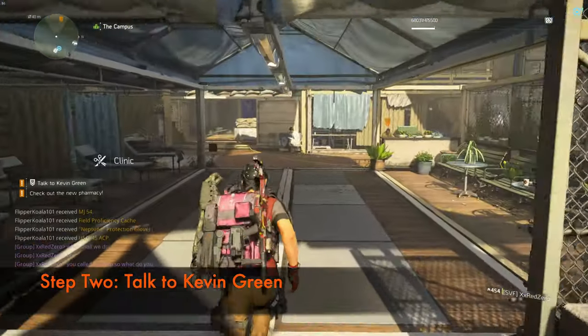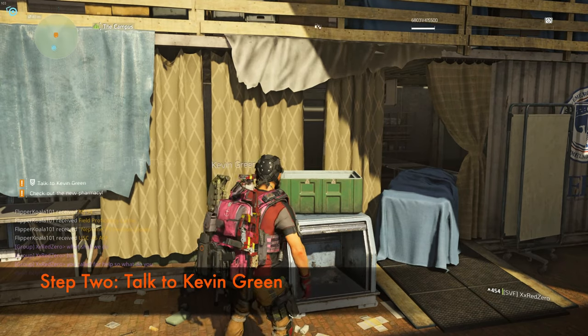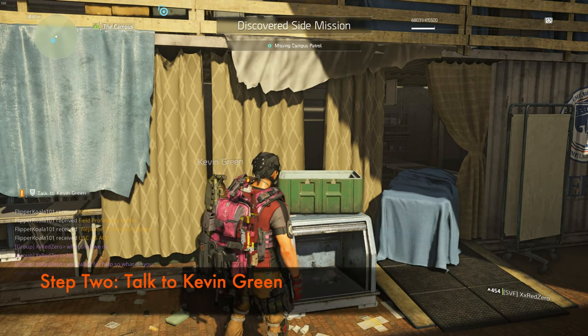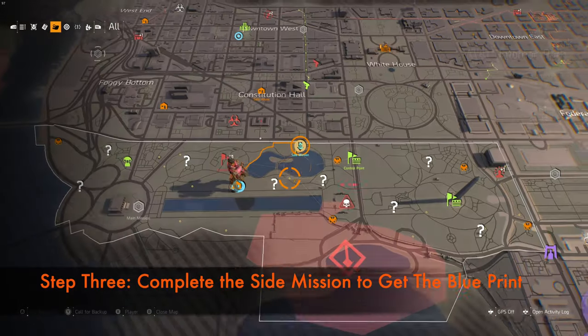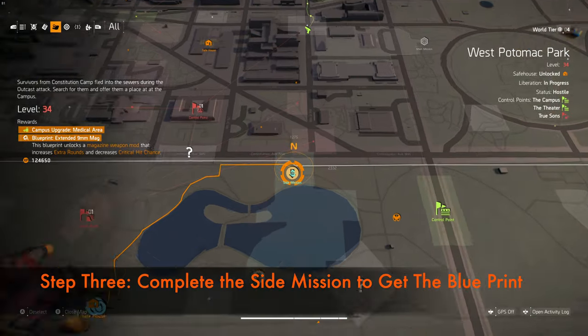Once you're there you need to find a person called Gavin Green. He's sitting right there. You need to come to him and speak with him. As soon as you speak with him you will discover the side mission called Missing Campus Patrol. The location of this mission is right here — this is where you need to fast travel and do this mission.